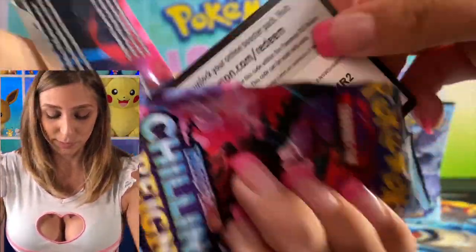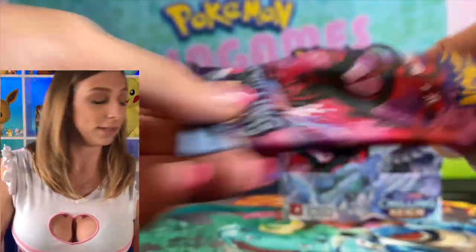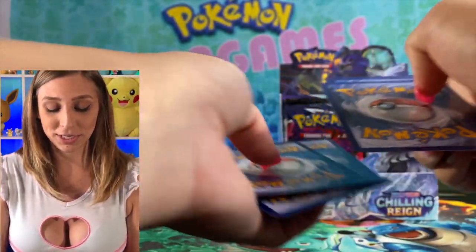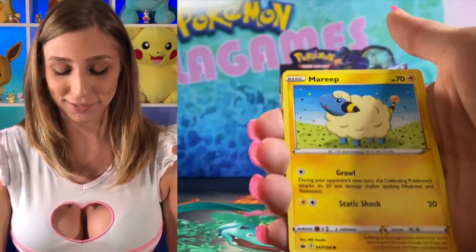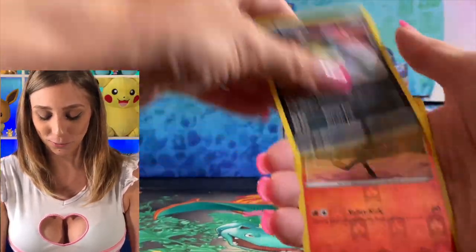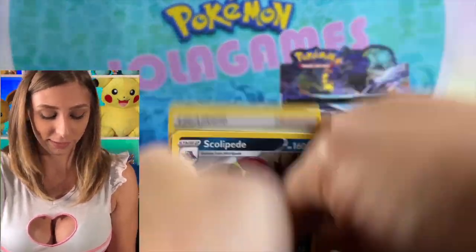Of course we have other baddies — Snorlax secret rare. I'd like to see him make an appearance. I've been watching other pack openings online and I haven't seen too many Snorlax openings unfortunately. I'd like to see a little more. Slow, Quill, Reboot, and Scolipede for regular rare again.